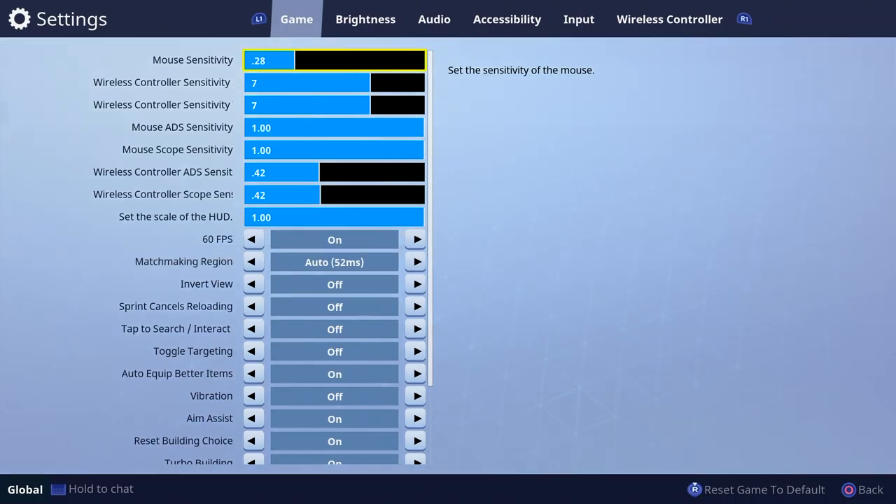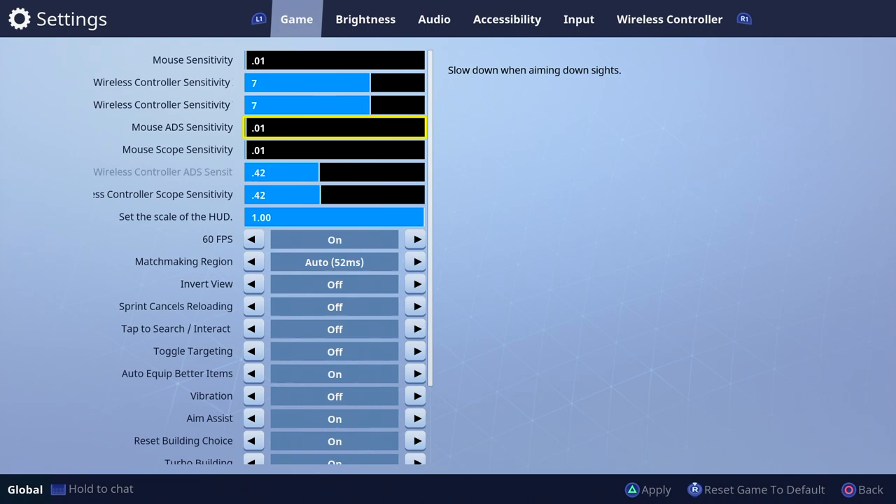If you go to your settings, you can see all the different sensitivities in the game. If you play on a controller and not mouse and keyboard, don't worry about mouse sensitivity and mouse aim down sight. Basically everything that's turned off, don't worry about those three items — that's just for controller people. We're only going to worry about these four items: the wireless controller sensitivity X and Y, which controls left and right and up and down.